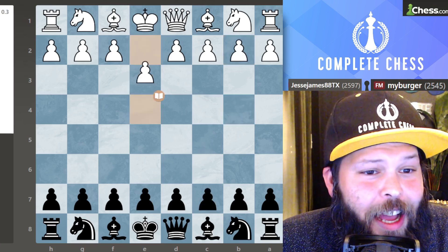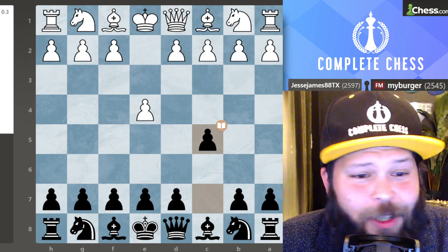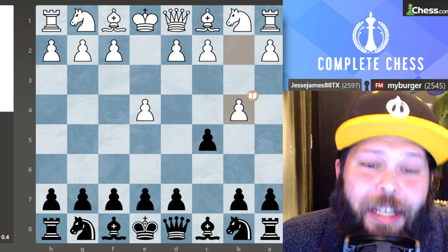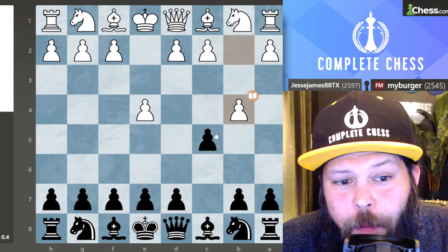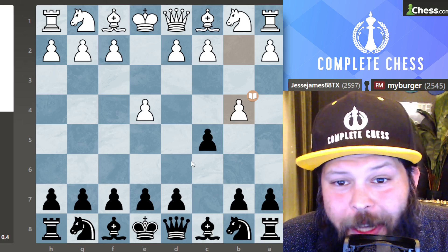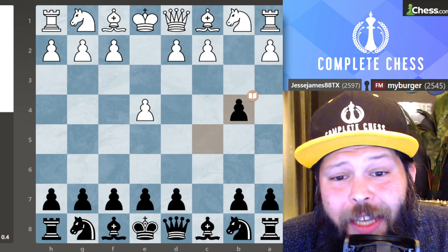Let's start from the beginning. My opponent started off with E4, I started off with C5 — I love to play the Sicilian. Pawn to B4 and now we have the Sicilian Wing Gambit. Although it is a free pawn, if you take it white's going to get two pawns in the center. They say the best way to beat a gambit is to accept it, so I went ahead and played pawn takes on B4.